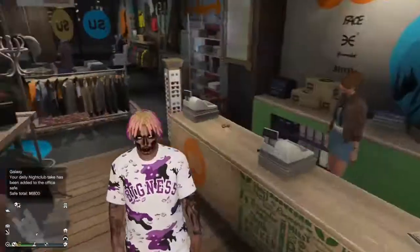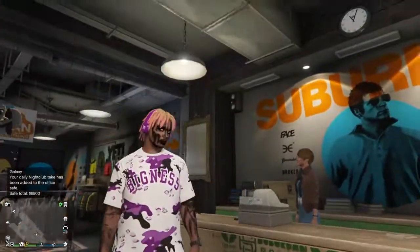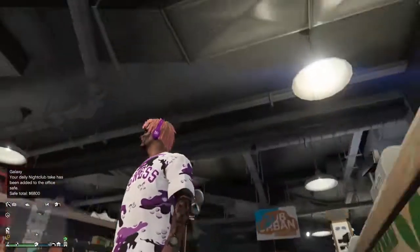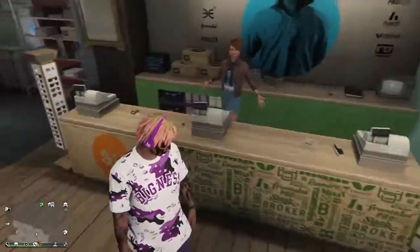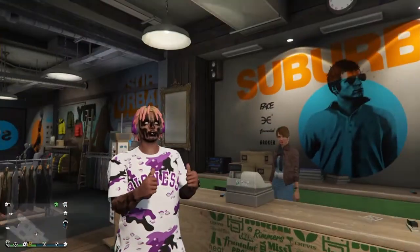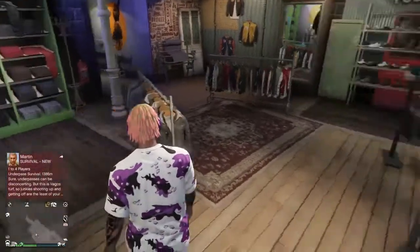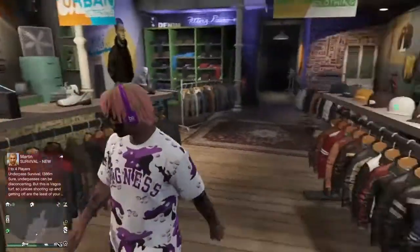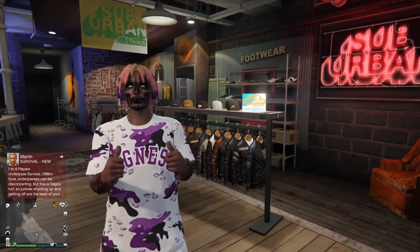Let's take a look at the outfit. We got this purple shirt, the pants, the shoes, the watch on my wrist, and we also got the headphones as well. That's basically it for the outfit guys — hope y'all enjoyed the video. Like and subscribe, turn on post notifications, comment and share this video with your friends and family. I will see you guys next time — I'm out of here, peace.